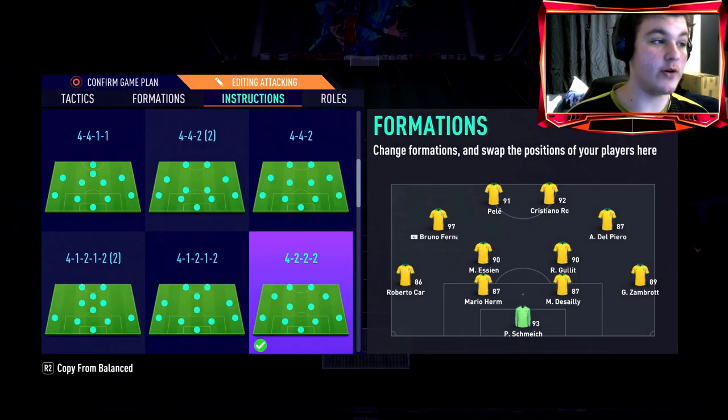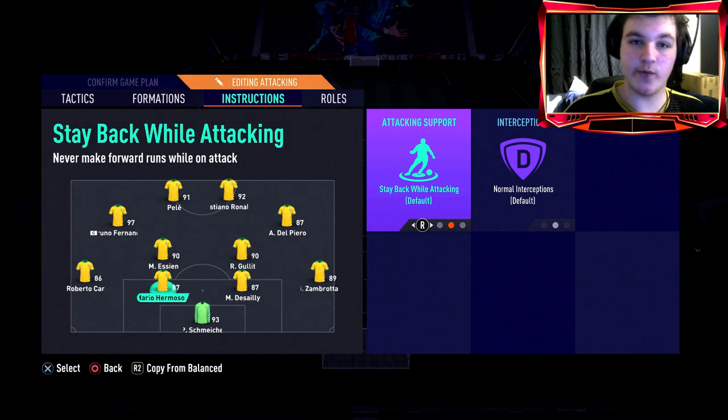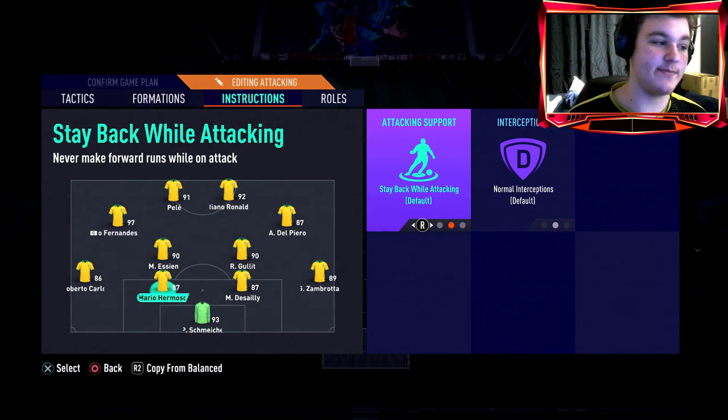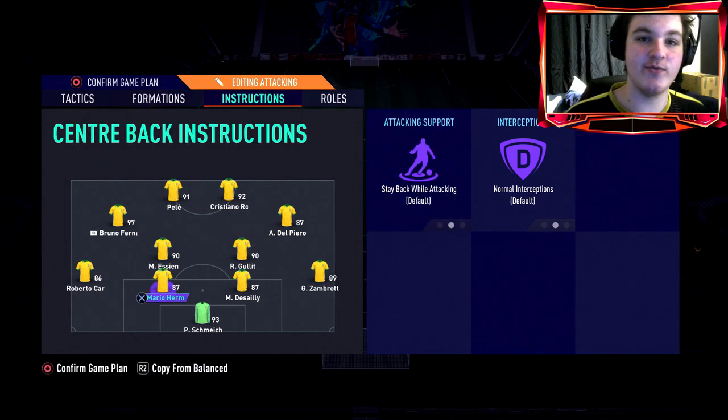For custom tactics, we're playing him in a 4-3-2. Make sure he's on 'stay back while attacking' — you need these instructions even if you're ultra attacking, because with his high/medium work rates it's always instructions over work rates for me. Even if someone's got low/low work rates, if you have the right instructions on them they'll still be usable. Just make sure he is on stay back while attacking.